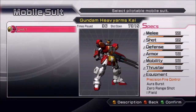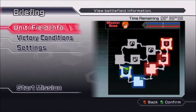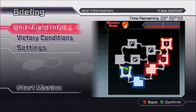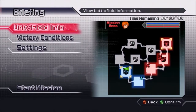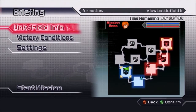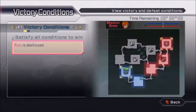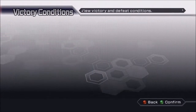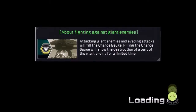Welcome back to Dynasty Warriors Gundam 3. This is episode 17, and basically what we're doing here is working our way through the missions difficulty-wise. That's why you can see I've got a bunch of things unlocked but haven't done them — I'm trying to do them in the order their difficulty setting suggests, since we're still pretty early on in the game and still on our Troa Barton campaign.